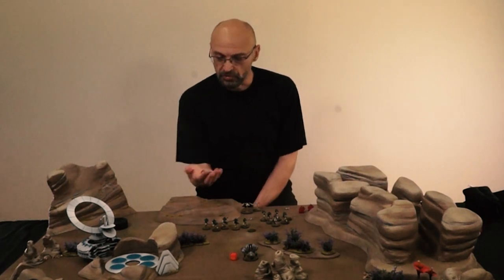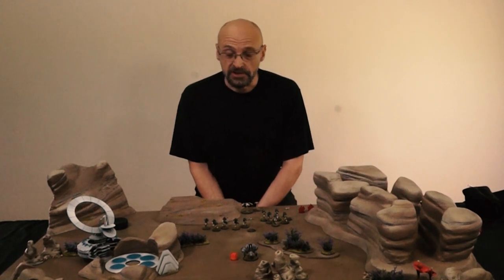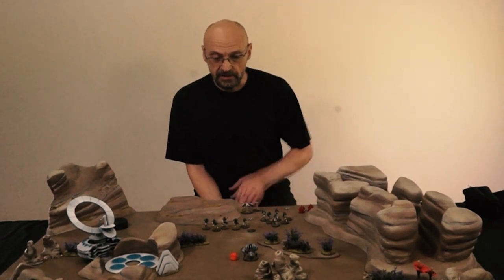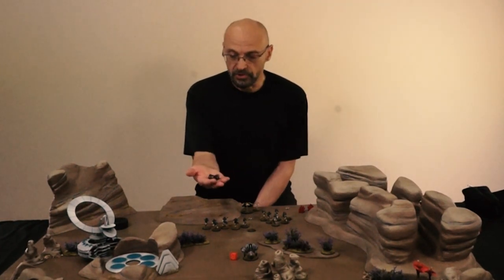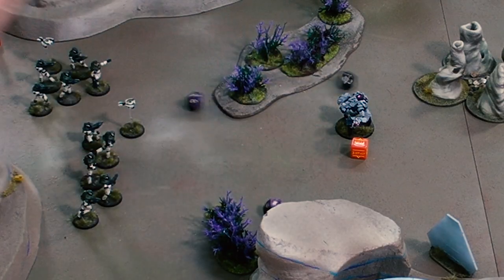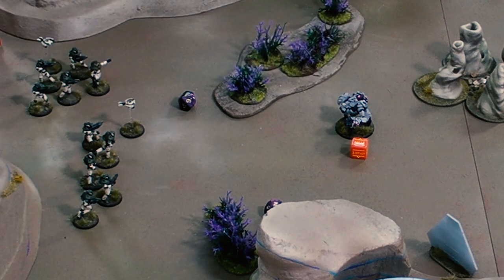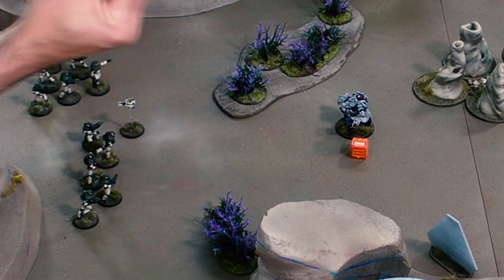It has three shots, so we take three dice. His chance of hitting is his accuracy stat. Now his accuracy stat is five, so all we have to do is roll five or less on each of these dice. So here we go — two, one, and seven. The seven is a miss.